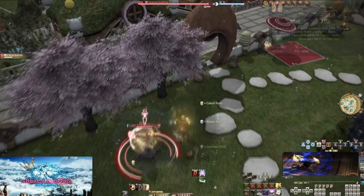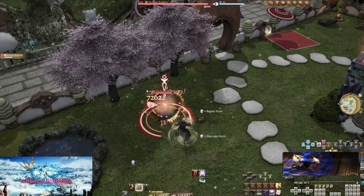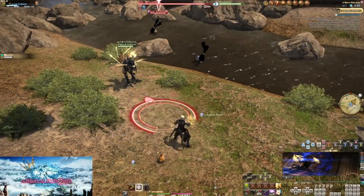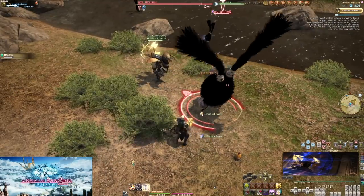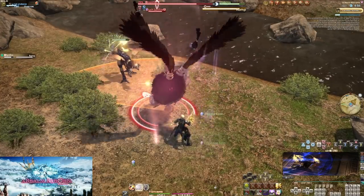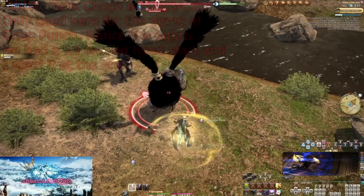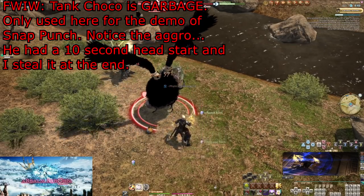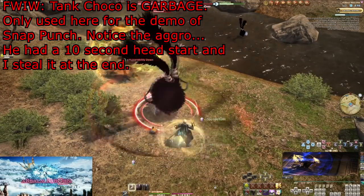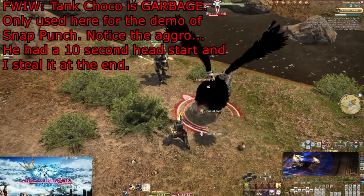So now we have a full basic rotation: Boot Shine, True Strike, Snap Punch, and then repeat. It's a very basic 1-2-3, but it will allow us to start practicing moving across forms and dancing around the enemy for positionals. If you do any content with a tank to hold enemies in place, practice your positionals now. If you're alone, you don't have much choice. Also note that misses will cause your form not to advance — try not to fight enemies too far above your level, or be ready to use the same skill multiple times in a row to properly continue the combo.